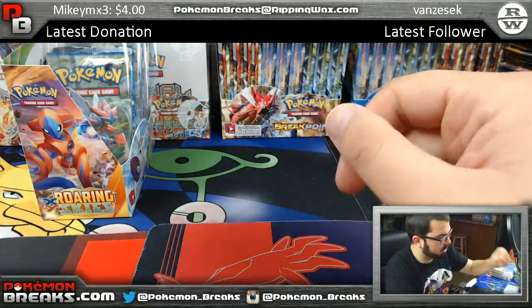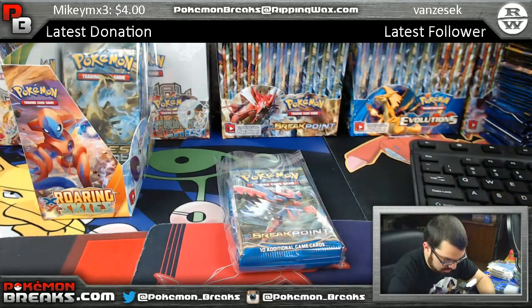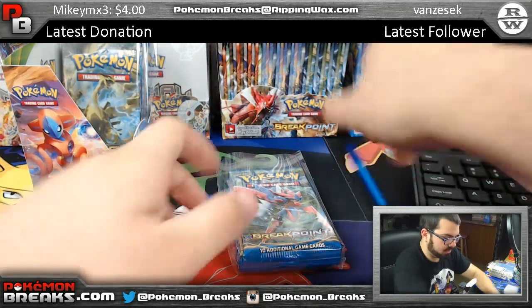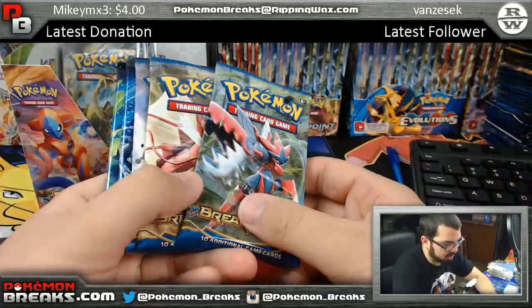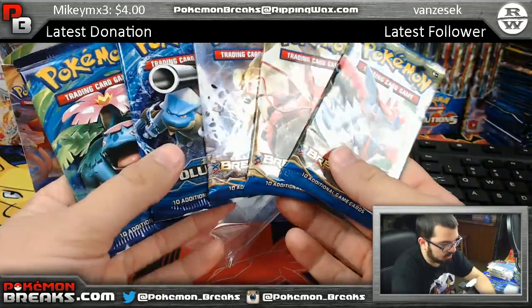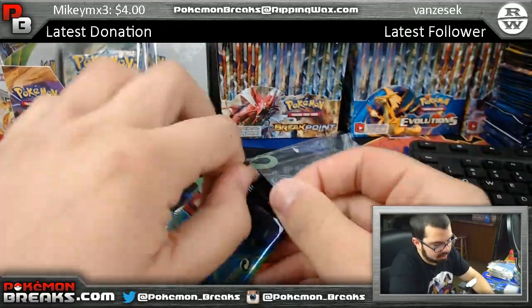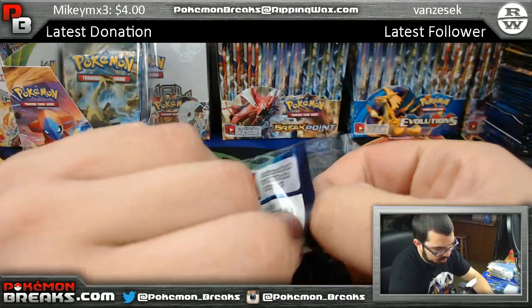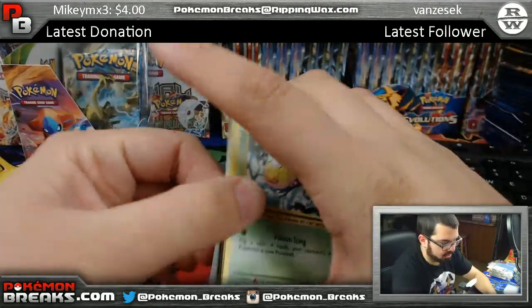Pack number four going to Mr. Kyle Rigney! Let me write that down — Kyle, mystery pack break 21. Alright guys, get ready to lose. Kyle's gonna pull heat — you ready? Breakpoint, Breakpoint, Breakpoint, Evolutions, Evolutions — not bad, five packs not six. Let's do Evolutions first, let's not get ahead of ourselves.